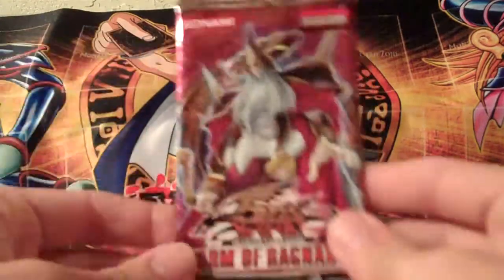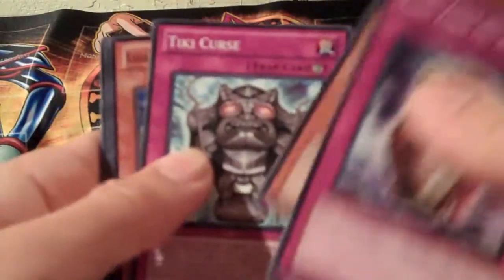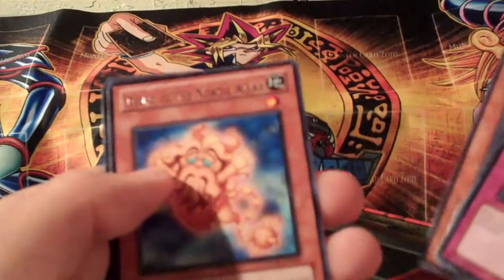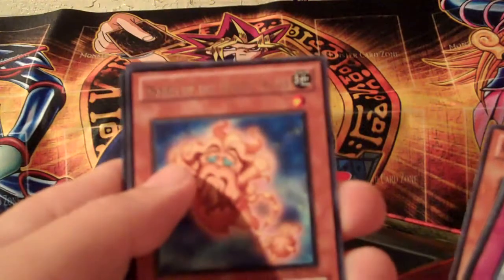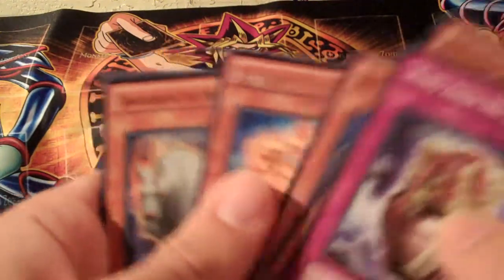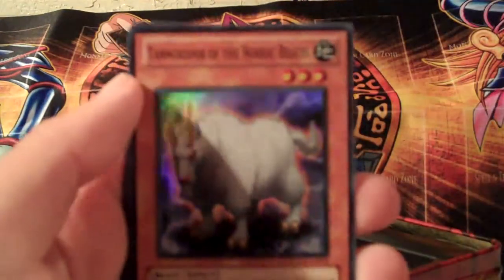Let's open up a Storm of Ragnarok. I'm more excited to open the other tin than this one. I'm not a fan of the Hidden Arsenal, and this tin gives me two of those packs. And that's going to be my rare — Dvarg of the Nordic L4. And we got this baby — super rare. I'm not even going to try and pronounce some of these cards.